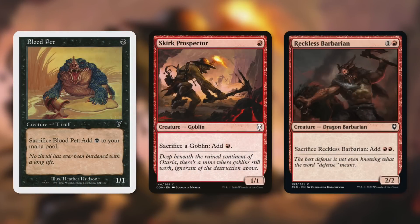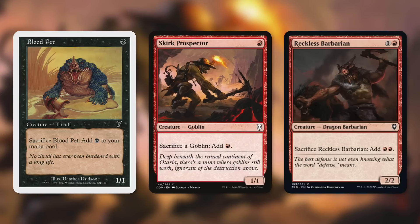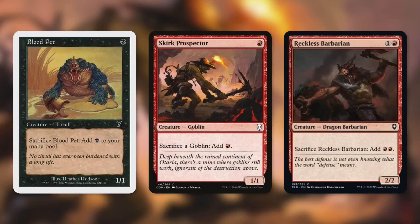Blood Pet costs a single black mana and sacrificing it gives you a single black mana — sacrifice it, get it back with Garna, and use that mana to recast it. That's exactly what we're looking for. Skirk Prospector also helps: sacrifice a goblin, add red. Skirk Prospector is itself a goblin, so like Blood Pet we can sacrifice it for mana, and also sacrifice other goblins in the deck.